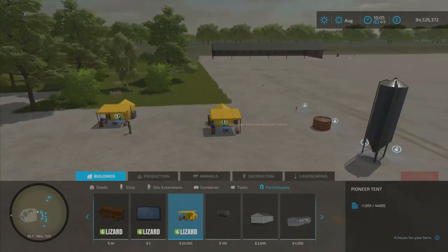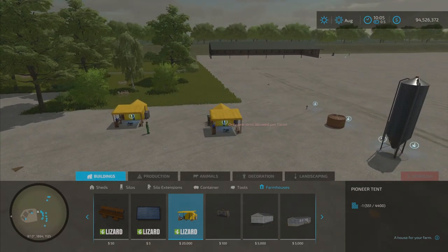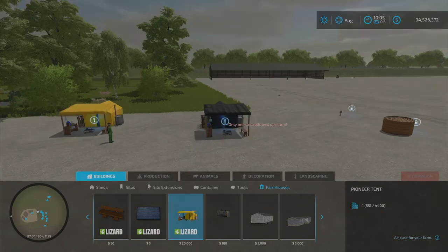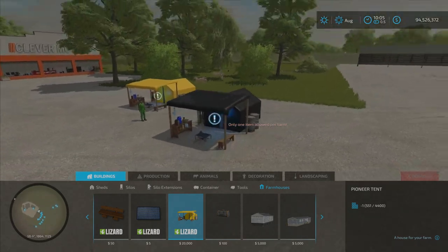Something I keep forgetting about: once you have an item like this placed, if you press left or right on your D-pad, you can scroll through some color options. I keep forgetting about that, so there you go.